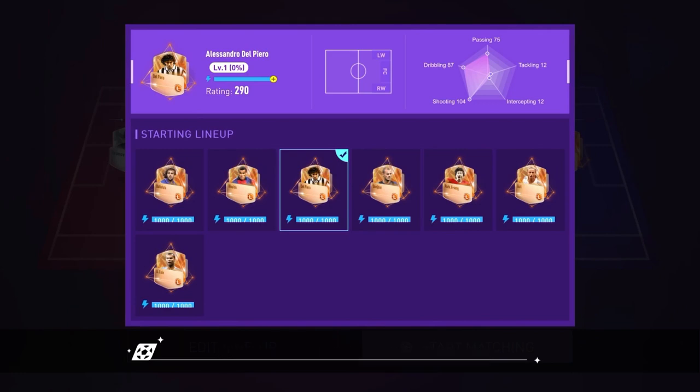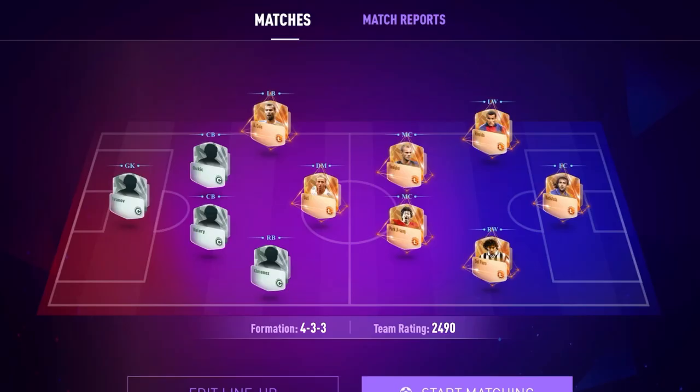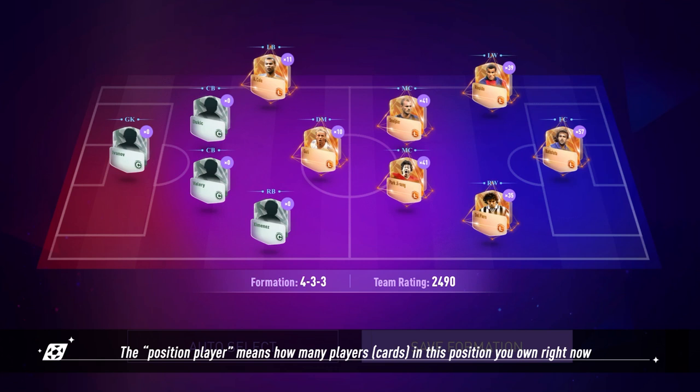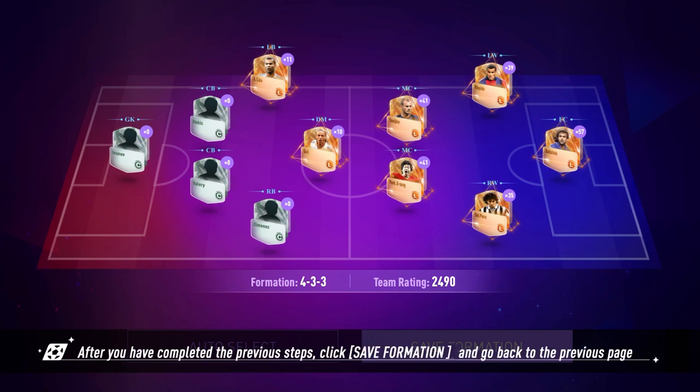Each player's attributes are divided into five categories: passing, dribbling, shooting, interception, and tackling. For goalkeepers: goalkeeping, anticipation, commanding, composure, and reaction. You can check their levels, positions, stamina, and player ratings in the player profile. The position player count shows how many player cards in that position you currently own.